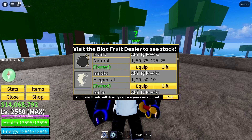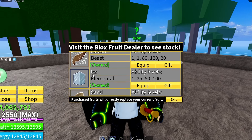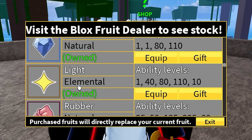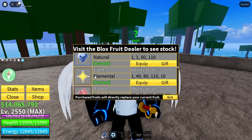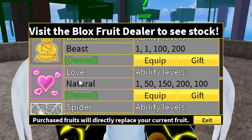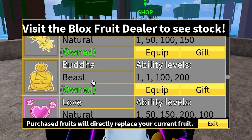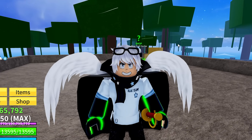Here are all the acceptable devil fruits for the first sea. Smoke is the bare minimum for its logia effect — sword mains could use it. Flame works if you're a fruit main and is very good for grinding. Ice is even better for grinding. Sand and Dark both work for sword mains. Light is the best logia grinding fruit — you can use it throughout the whole first sea and grind very efficiently. Magma is another option with good DPS. But really, if you can get Buddha, that is the only devil fruit you'll need, whether you're a sword main or a fruit main.